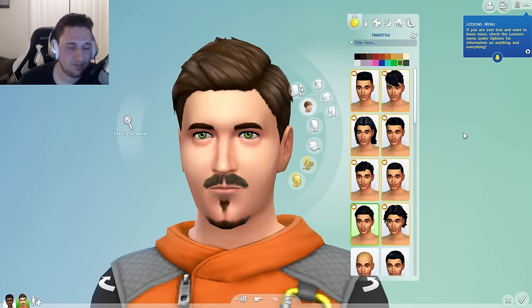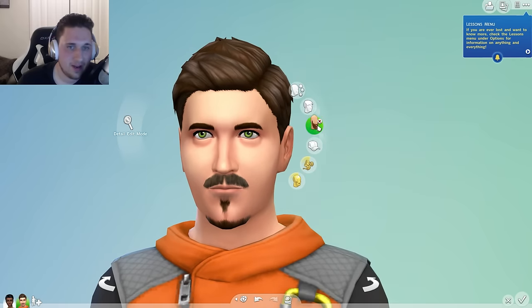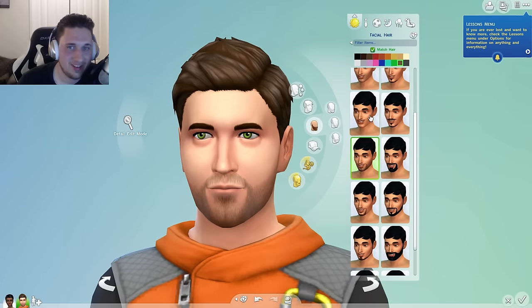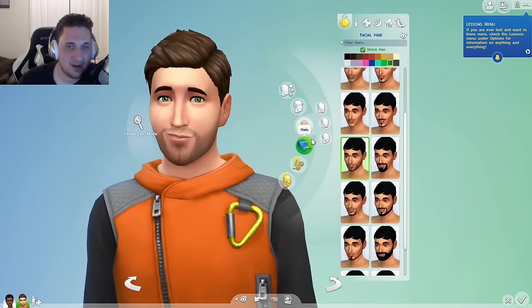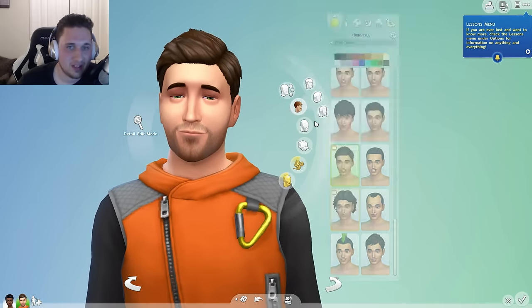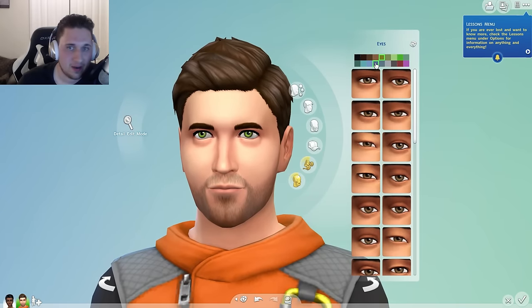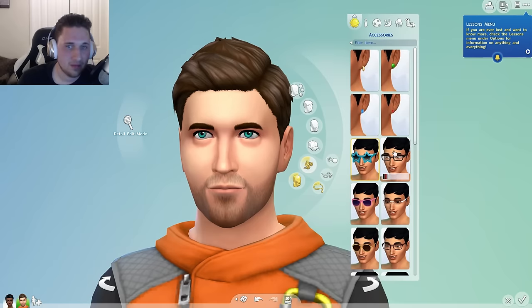Now let's go to facial hair — we're going to make him a little bit more innocent, just a little stubble. Now let's head over to his eyes. We're going to go with a nice aqua blue. I think they got new eye colors — pink, red. I'm not sure if those were there before. Now that we have the blue eyes created, let's move on to male accessories. Some new necklaces here — nothing too crazy, but a couple things that are somewhat cool. These two are probably my favorite; we're not going to have him wear any necklaces though.